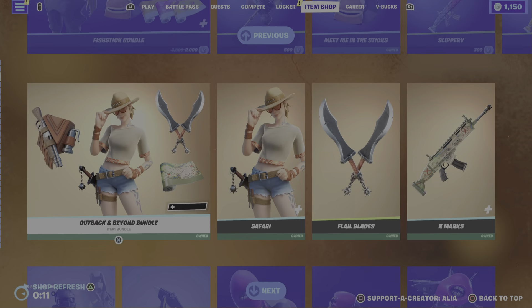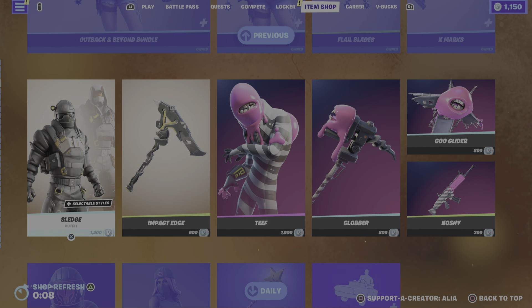Moving on, we have the return of the Fish Stick bundle, the Outback and Beyond bundle, the Sledge skin, the Thief, and Corrupted Voyager.